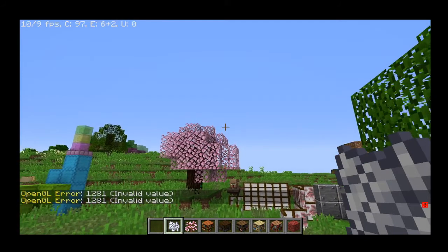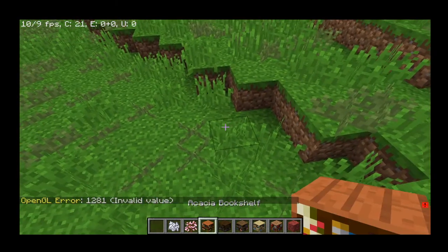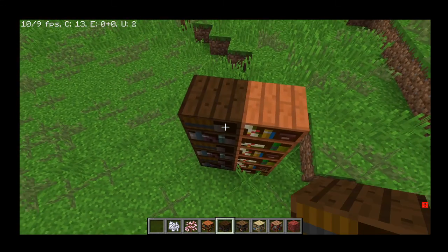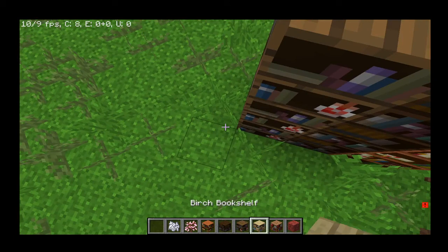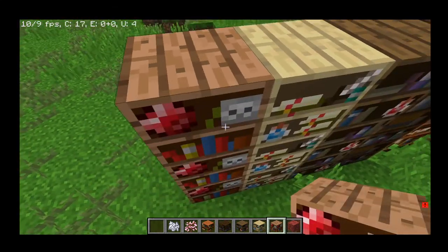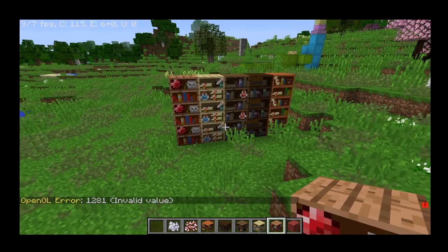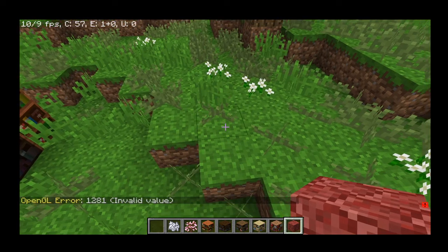Let's get acacia bookshelves, dark oak bookshelves, spruce bookshelves, and birch bookshelves. I know I'm not building in the right order, but I'm just showcasing them all in one straight line. You people watching are probably better builders than me, but this is what I can do — I really like them.